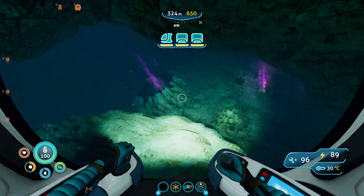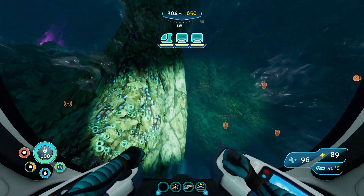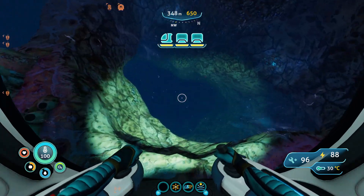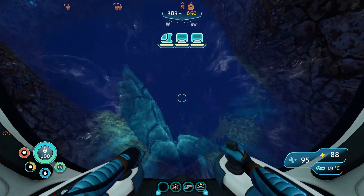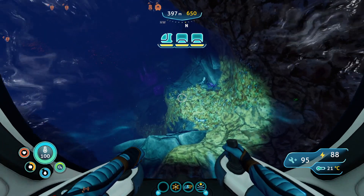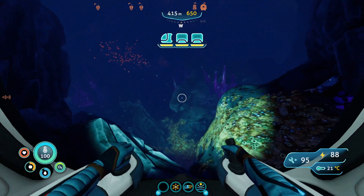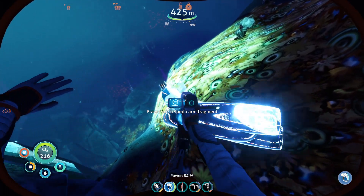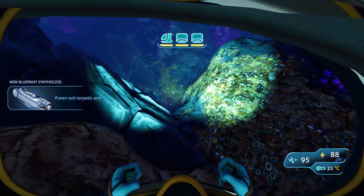This goes much deeper — we can only go to 650 meters, so we should be good. It looks like it goes deeper still over here. Whoa, that goes really deep. Wait a minute — is this the crystal caves? Oh no, this IS the crystal caves. You want to know what that means? It means shadow leviathans. We need to be really careful here. I want to go ahead and scan these — torpedo arm fragment, I will definitely take that.